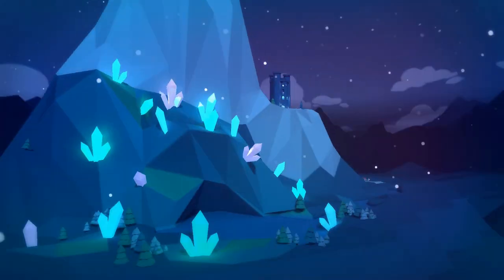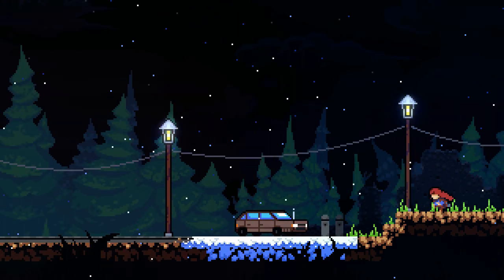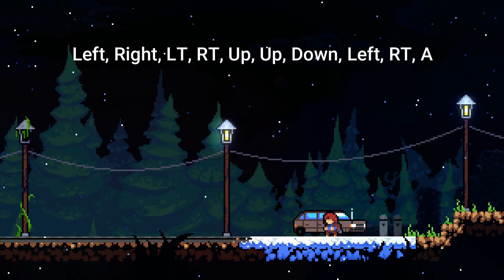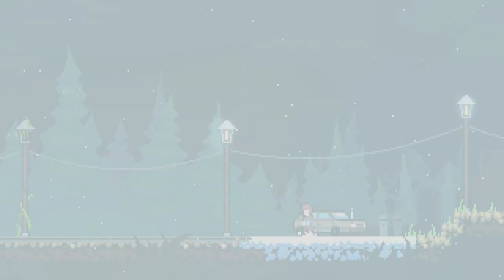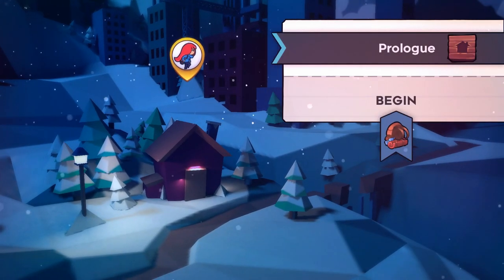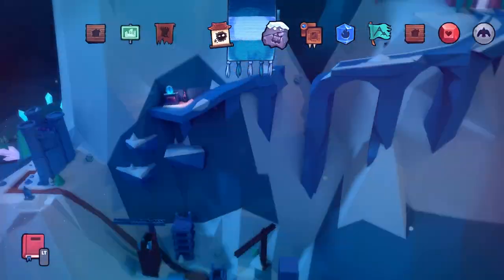The other thing is the cheat code, which you do in the prologue when you start the game — you can even come back here after. In the prologue, go to the left where there's a car and put in the code: left, right, L trigger, R trigger, up, up, down, left, R trigger, A. After you put it in you'll hear a noise, it'll bring you back to the main screen, and that's going to unlock all the levels so you can jump around to whatever level you want.